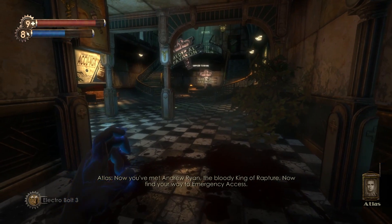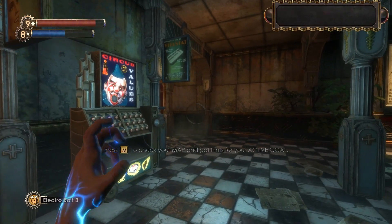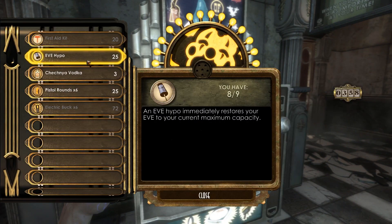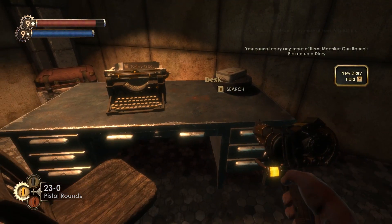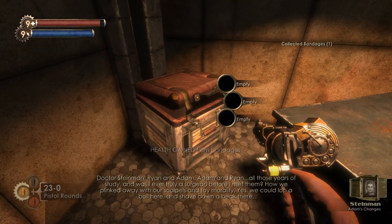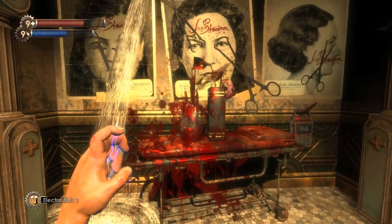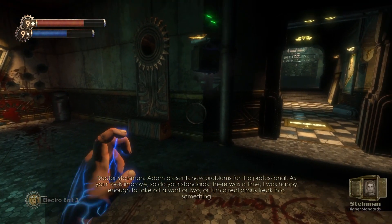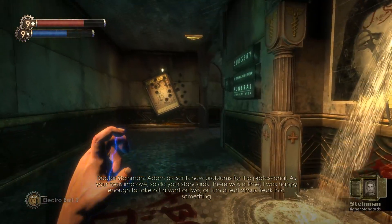We're going to take a look at the level Medical Pavilion to get an understanding of how this game teaches you the effects of ADAM on this society. The purpose of this level is to retrieve a key from a plastic surgeon named Dr. Steinman, and it takes place immediately after a scene where you see a Big Daddy kill a Splicer for the first time. At this point in the game, all the player knows about ADAM is that the Little Sisters collect it. While exploring the Medical Pavilion, you pick up audio logs by Dr. Steinman explaining that the implementation of ADAM in his work has completely changed the limitations of surgery.